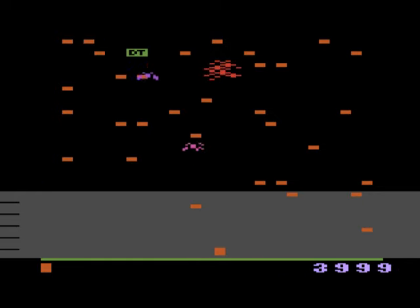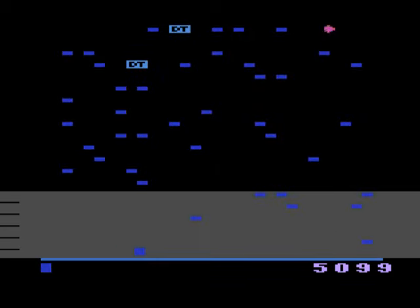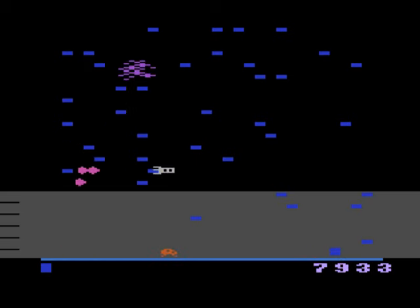Unlike in Centipede, though, the space you're allowed to wander is highlighted by a discoloration. Personally, I'm not a big fan of this. Sure, it gives you a visual indication of where you're allowed to move, but I've never seen this as necessary in Centipede, and I find the whole thing to be a little distracting and visually jarring, especially since you've got a whole litany of shit to look out for.